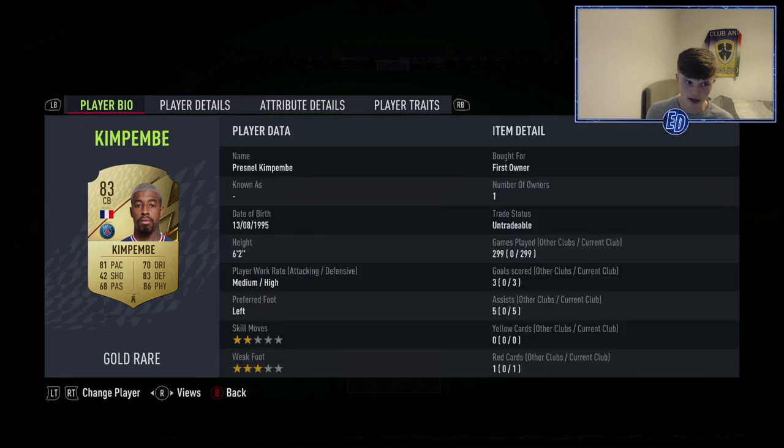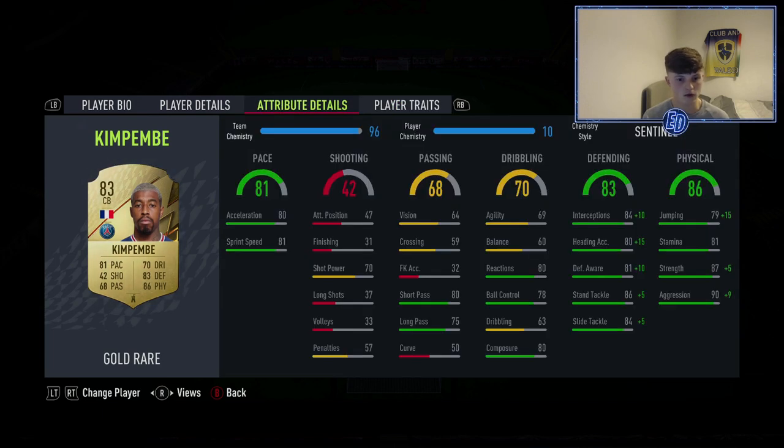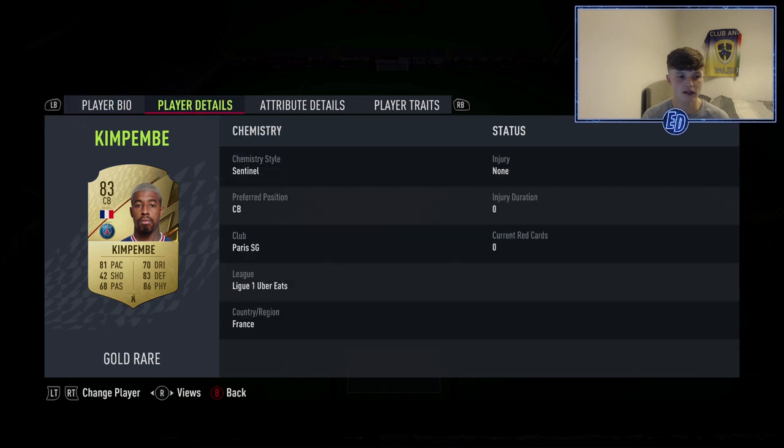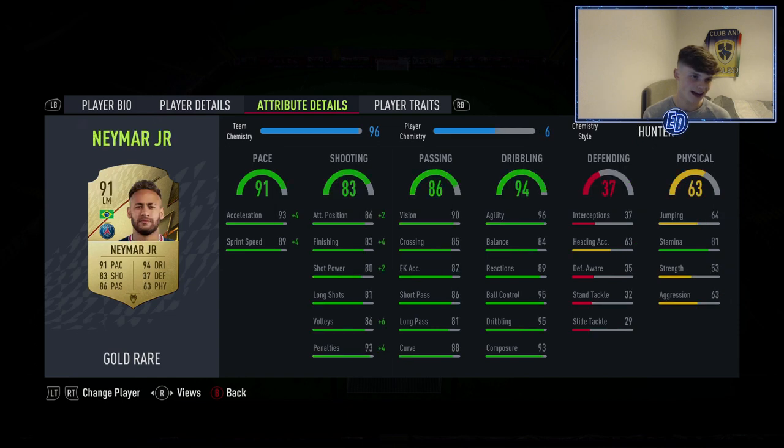Then Kimpembe — another 80-plus pace centre back. Left-footed, which is key to have on the left centre back; I think it really really helps. I've played 300 games with him and honestly I can't see myself dropping him, he's so good. Really good defending and physical, and rapid as well for a centre back.